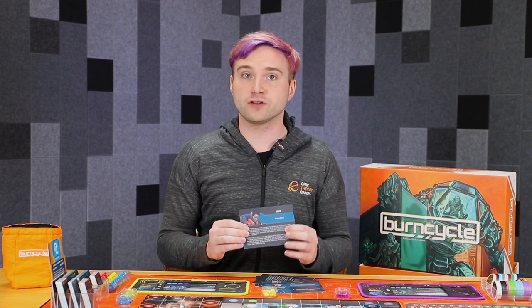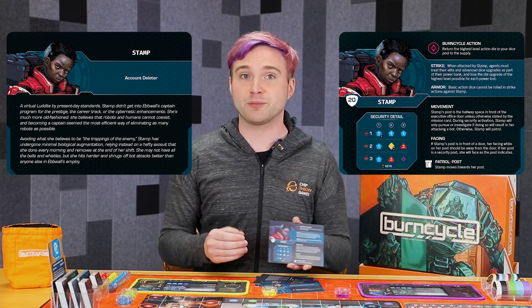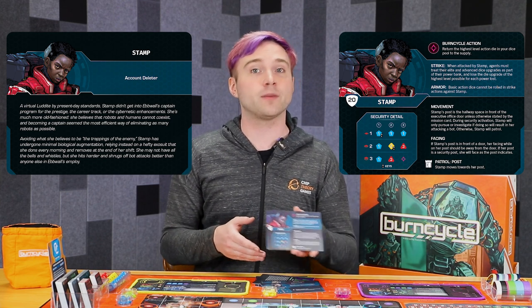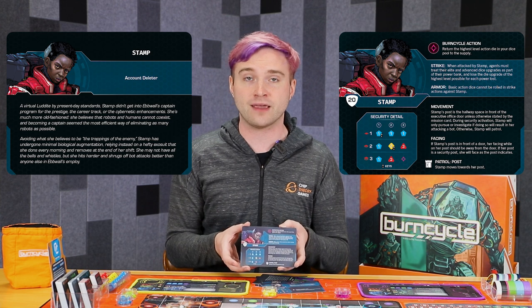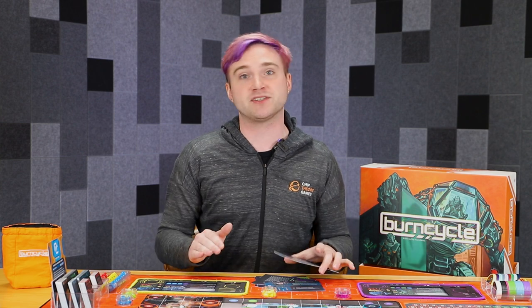For Overload, if you're looking for another challenging captain, we have Stamp. There are a few other captains that might be good for this — some have a durability of 30, which with your goal being to shut down the captain, is going to be pretty nasty. But what's interesting about Stamp is she has armor that actually prevents you from using basic action dice to attack her, so you have to make sure your advance and elite dice pools are buffed up. On top of that, her burn cycle action causes you to remove the highest level action die from your supply. So you have to get more upgraded dice, but that burn cycle chip is going to take them away. Those are some recommendations if you're really itching for a hard challenge right from the start.